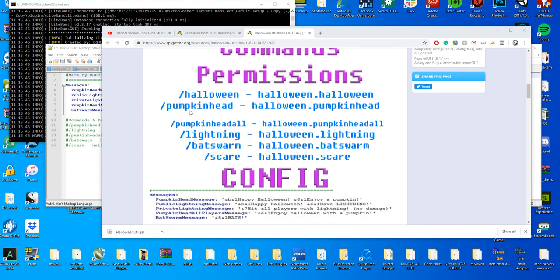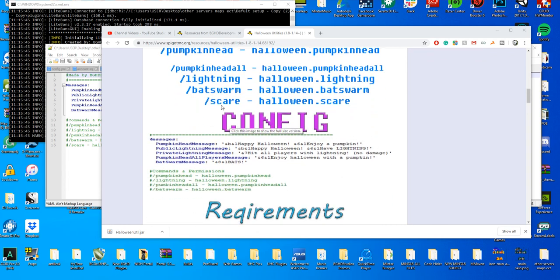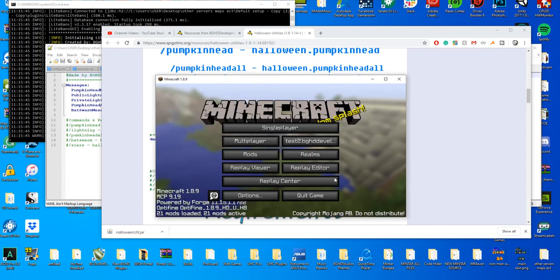You have multiple commands. You have a pumpkin head command, which will give you a pumpkin head. You have pumpkin head all, which would give every player on the server a pumpkin head. You have lightning, which strikes every player with lightning, bat swarm that swarms the player with bats, and scare that does multiple things.